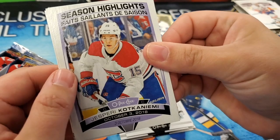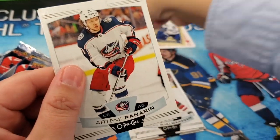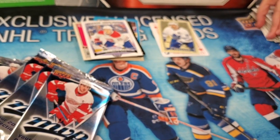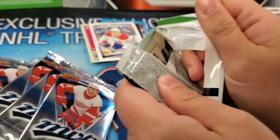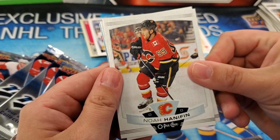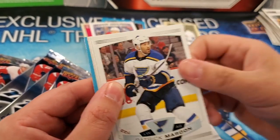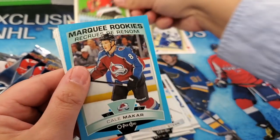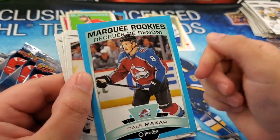Season highlights. Jesperi Kotkaniemi. Artemi Panarin and Chris Letang. Noah Hanifin, Dustin Byfuglien, Patrick Maroon, Nate Schmidt, Alex Steen, Brent Seabrook vintage. There it is — blue rookie. Finally a good rookie. Kale Makar.